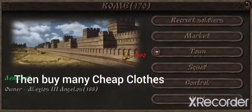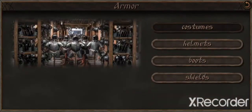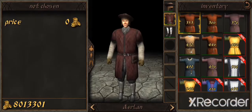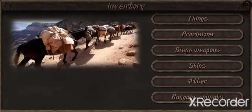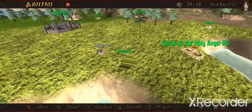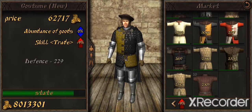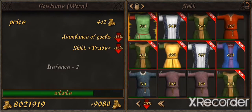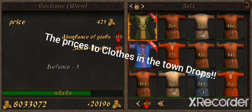Then buy many cheap clothes, then go to another town and sell your cheap clothes. Because every time you sell your cheap clothes, the prices of the clothes in that town drop.